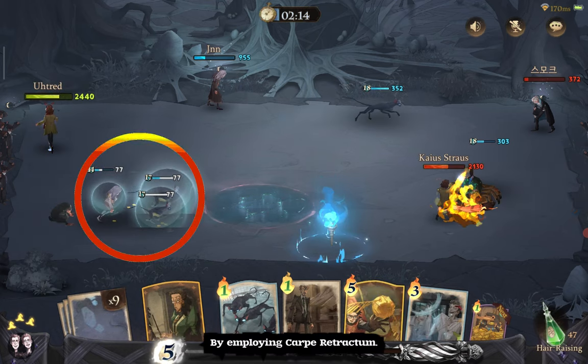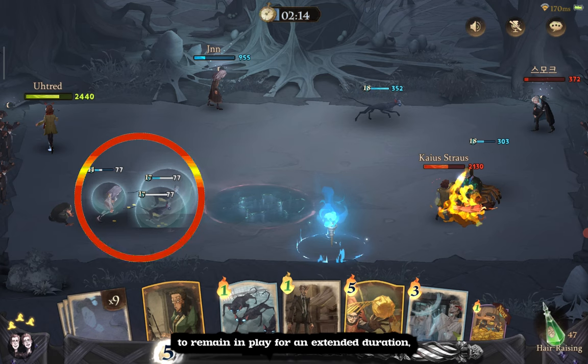By employing Carpe Retractum, we can provide our summons with the opportunity to remain in play for an extended duration, which will force our opponent to exert additional effort to defeat them.